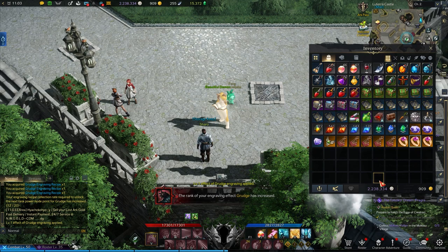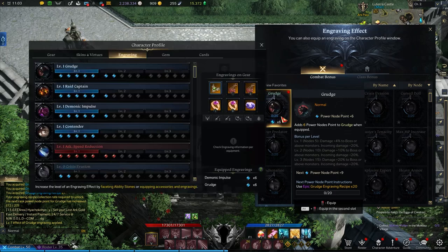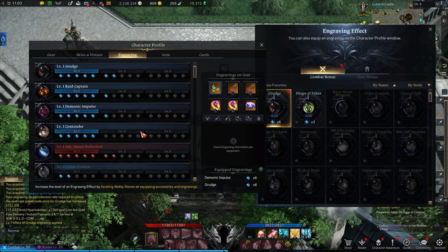Once you've figured out what engravings are best for you, the goal is to use ability stones, jewelry, and engraving books collectively to stack as many nodes into your chosen effect as possible. The higher the level of your engraving, the better the benefits from that effect — simple as that. Once you hit item level 1370, you'll have access to better items with more engraving points, and you can really get into the nitty-gritty — especially when you start doing Abyss Raids. For more tips and guides on Lost Ark, be sure to check out thegamer.com.